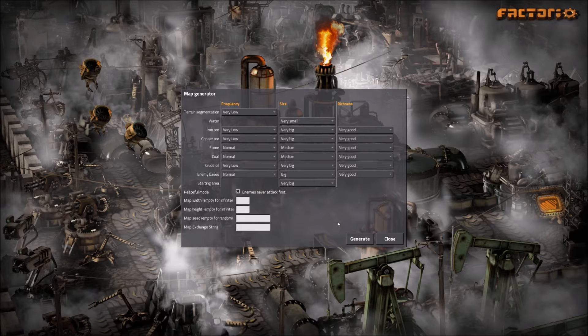And then in future playthroughs, if this is successful, I'll do more where we'll do things bigger and more complicated. So here are the map settings. We're doing low frequency and very big size on iron, copper, and crude oil. Stone and coal, a little bit less — actually, coal we want to be very big as well. I'm going to put the map exchange string in the comments or in the description so that you guys can play the same map that I'm playing if you wish.